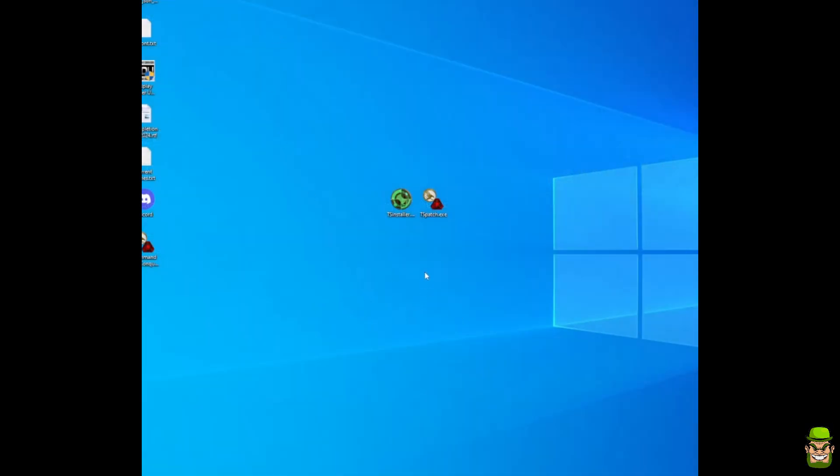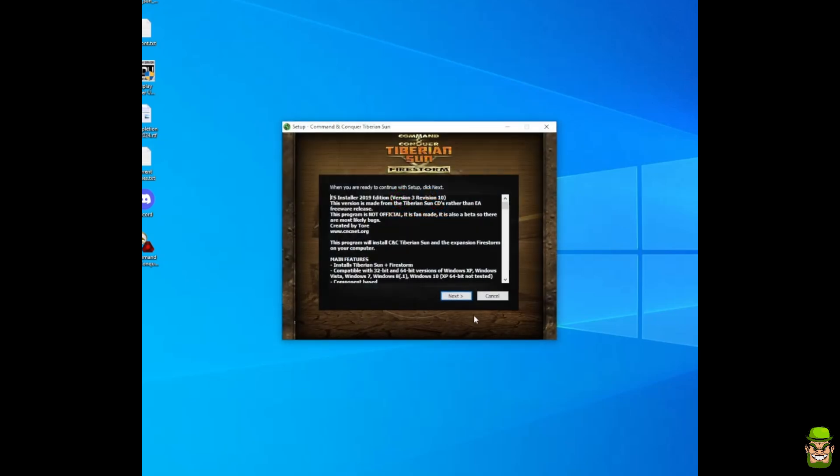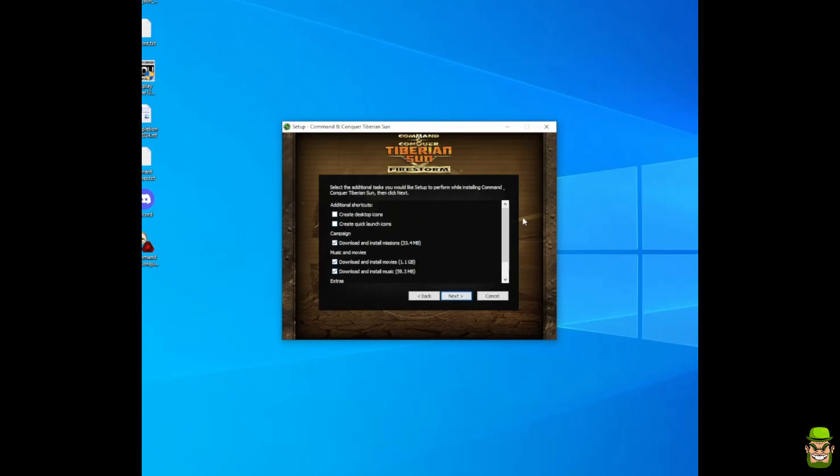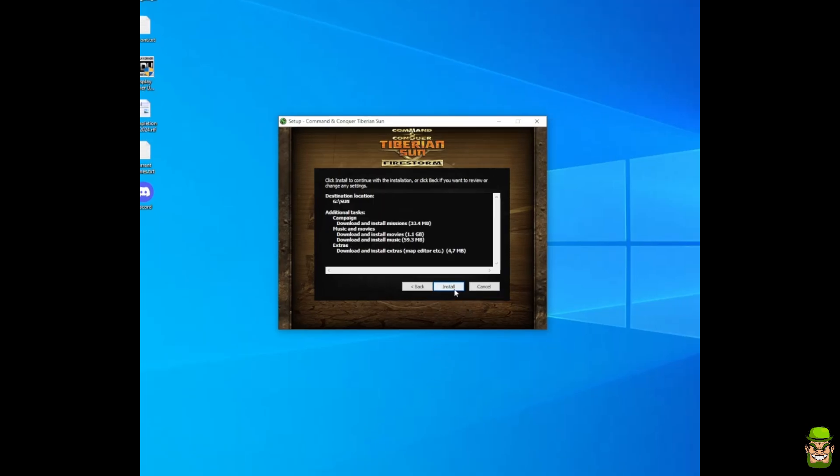Once those are downloaded, I've put them on the desktop. First, launch the TS installer itself — double click it, hit yes, then next. It's very straightforward. I'm going to install this into G colon backslash sun. Hit next, and here you can enable desktop shortcuts if you wish. Make sure missions, movies, music, and extras are all checked. Once confirmed, hit next again and hit install.